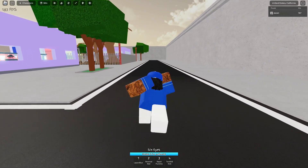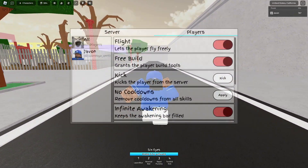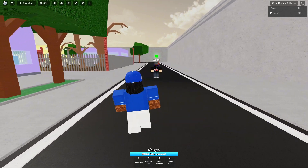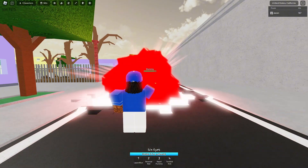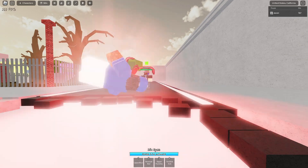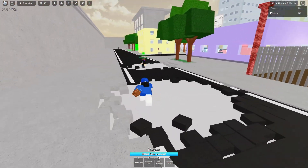Starting with Gojo, his first move that also has a variant is Red Reversal. I'm gonna spawn the dummy right now and show y'all — this is the non-variant, and it just looks like that. But if you use two and click R, it'll give you this animation right here, which is pretty cool.